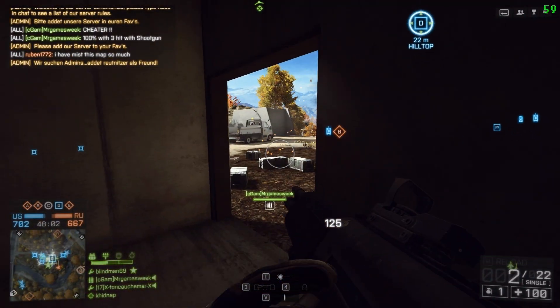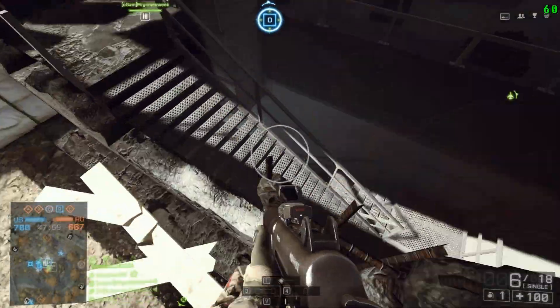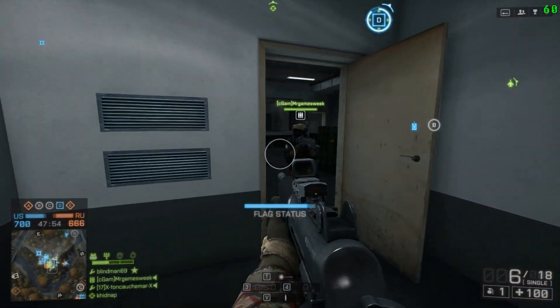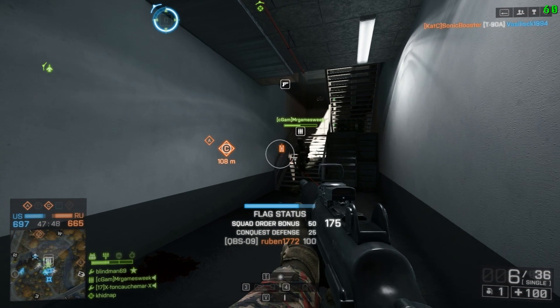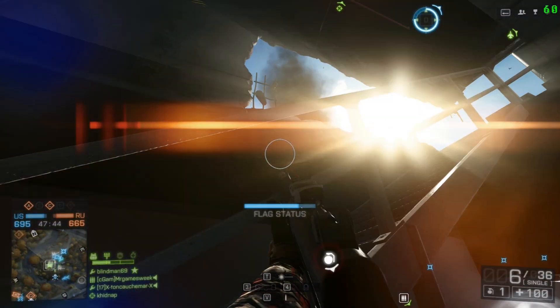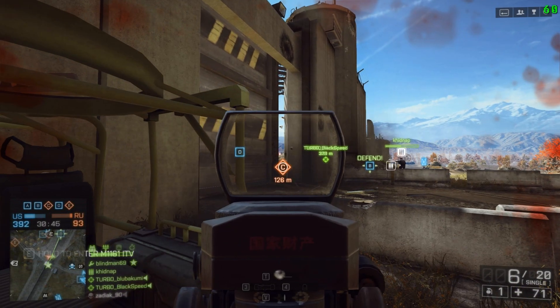All you need to do is get six kills and that will get you a shotgun ribbon. I got two shotgun ribbons in this round, but the first one didn't show up on screen — it only showed up at the end. So keep track of your kills, because for some reason it didn't report mine properly.